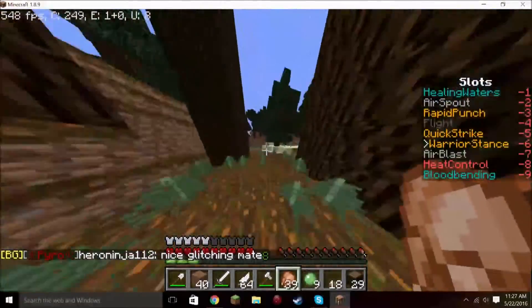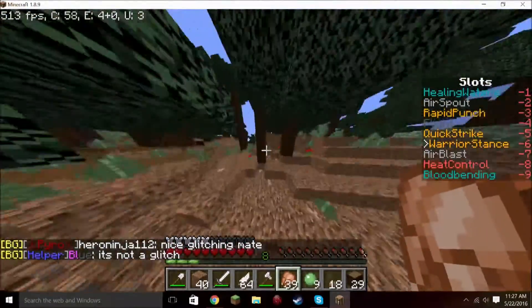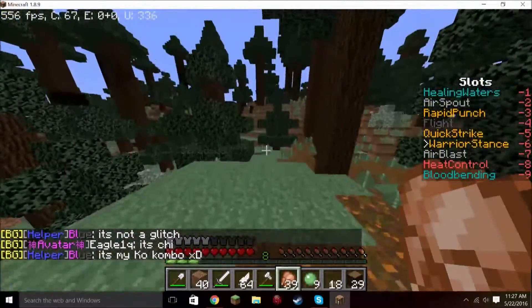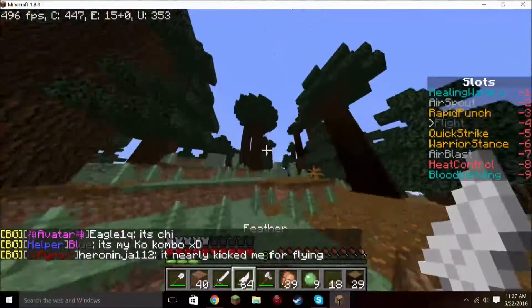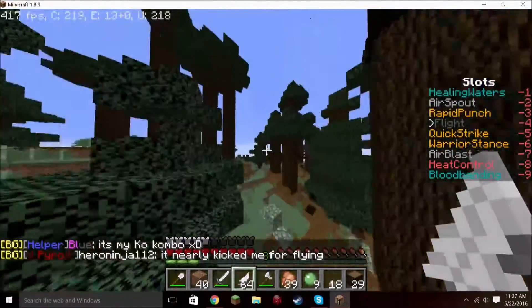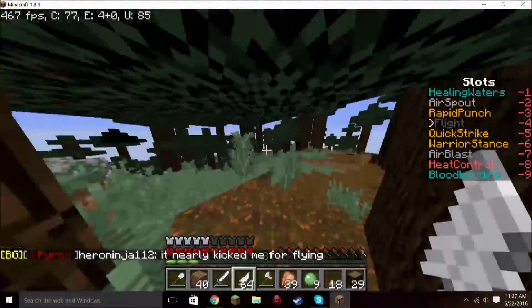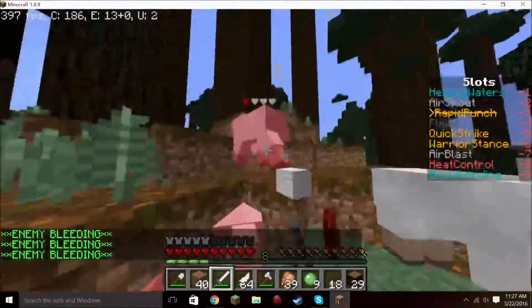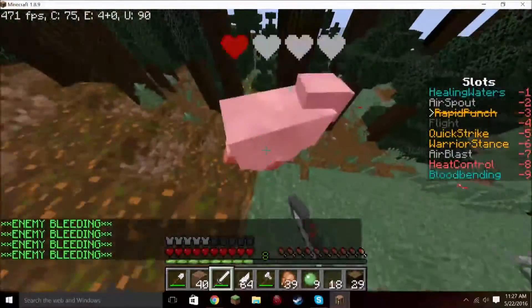I'm about to check where I am so I'll probably cut it out for about three seconds so you guys don't see my coordinates. Decent — I don't remember the coords of spawn so I can't remember how far I've gone. You can fly with a feather, because I know you can't fly with tools and stuff in your hands. Finally an animal besides chickens!